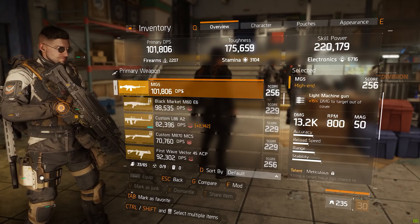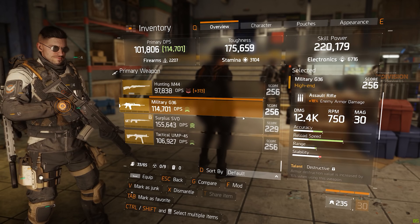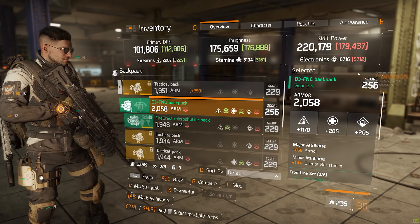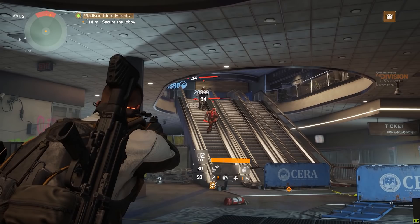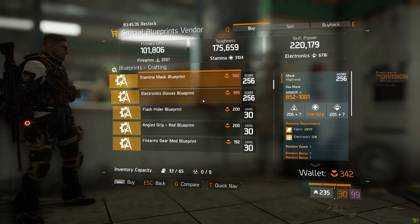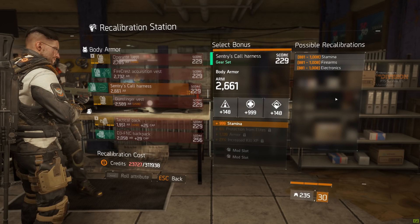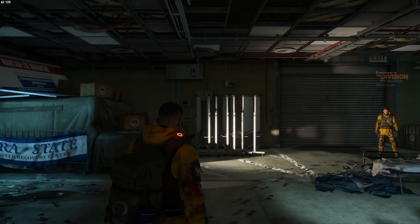Just like with all the other major updates in the past, Patch 1.5 will come with a gear score increase, meaning that 229 gear score items — item level 33 — will no longer be the strongest in the game. Gear score will go up to 256, adding item level 34 items. This also means there will be another roll tier added — roll tier 5 — where all enemy NPCs will be scaled up to level 34 as well. Gear score 256 items seem to be quite a significant step up, with main stats rolling between 1114 and 1272, compared to the 881 and 1008 on gear score 229 pieces.